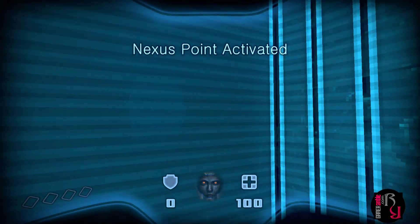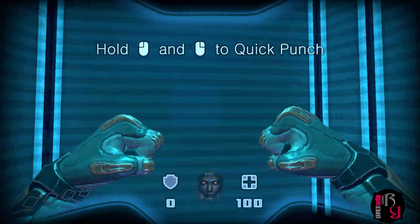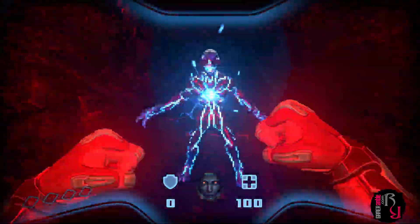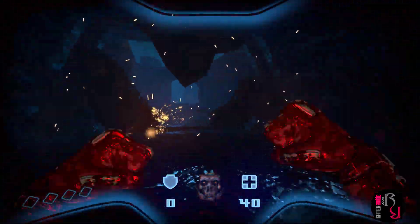Was I not supposed to step on that? Nexus point activated. Quick punch — I'll punch my way through. I don't know what you are, but you're getting punched. I might need a gun though — as much fun as the punching is, my health is down to 40 and my shield's completely shattered.